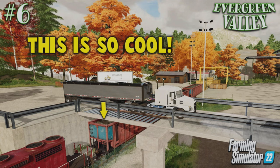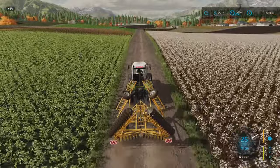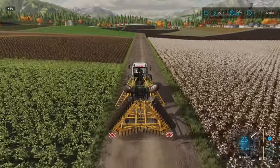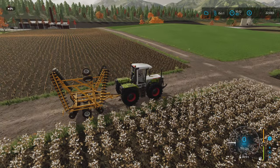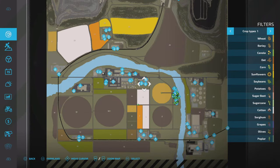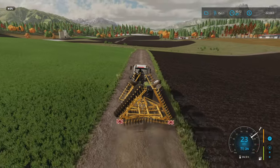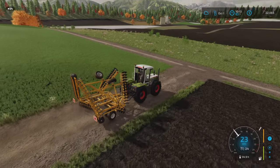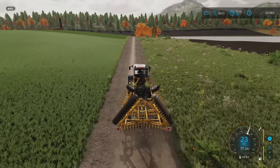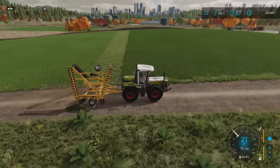Welcome back to Evergreen Valley on Farming Simulator 22, episode 6, with me Mr Seely P. Right off the back of the last episode I'm going to go out and get a couple of contracts done. I've got one for cultivating and one for harvesting, although I'm going to have to lease a corn header. That's field 11 — we'll head down and get the cultivating done, then skip ahead to October 2 to check on the coal mine and our products.